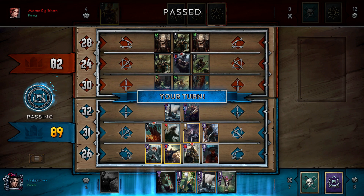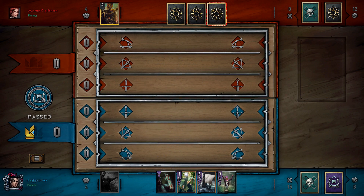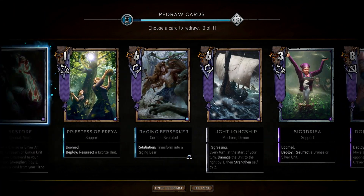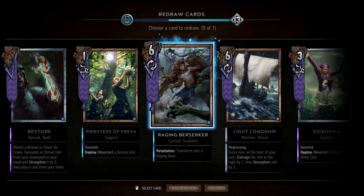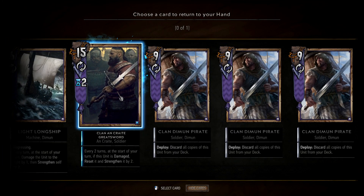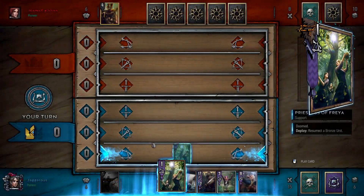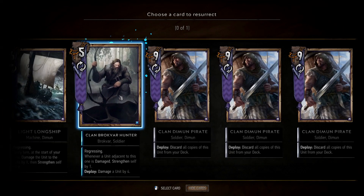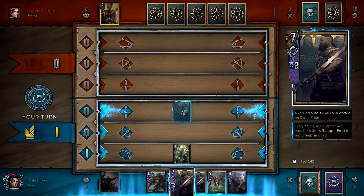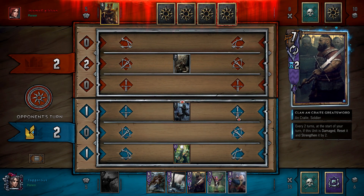He's passed, so this is fantastic - we can definitely look at a 2-0 strategy here. I need to resurrect things because he might have Vicovaro Medics and I don't want to deal with that. We open with Restore and pull the Greatsword into our hand because we don't want him dealing with that in the graveyard. Then we can go for a Priestess of Freya play or just play a ship. We have a ship in hand so maybe we go for two Greatswords - we'll play on the front row here, and this stops our graveyard grief that we're expecting from our opponent.